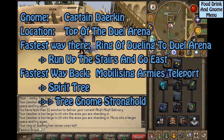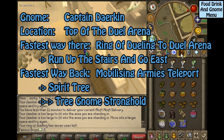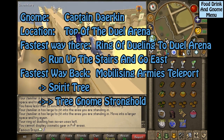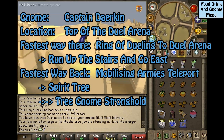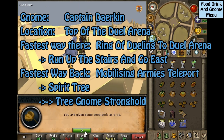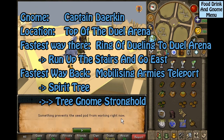This gnome is Captain Derakin, located on top of the Duel Arena. The fastest way to get to Derakin is to take the Ring of Dueling to the Duel Arena, then run east up the stairs and continue east. The fastest way back is the Mobilizing Armies Teleport, then take the Spirit Tree to the Tree Gnome Stronghold.